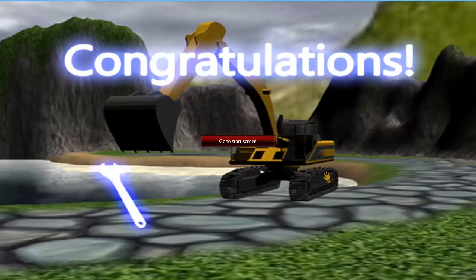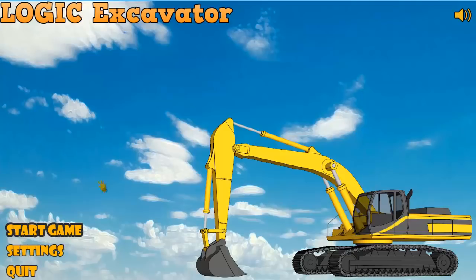Basically what the winning screen is is ten images that I've added some blur effect to with text, and I'm looping them around. You can go back to the start screen. What you're going to be left with here is: Congratulations! You finally got all the wrenches.